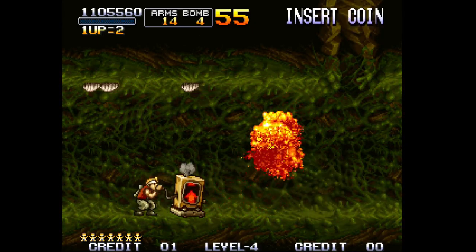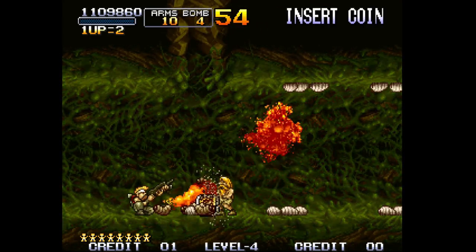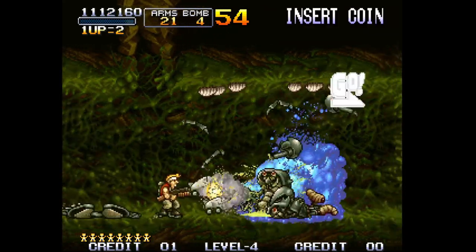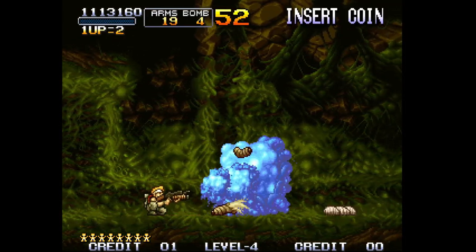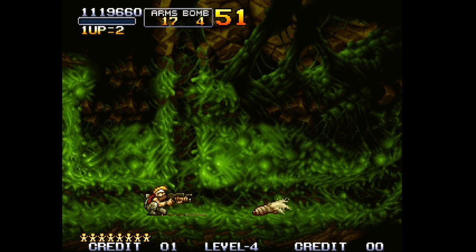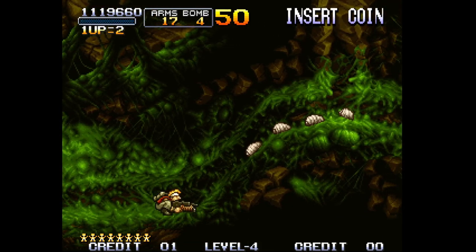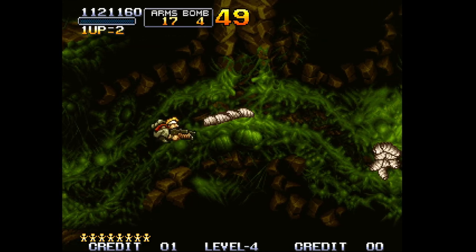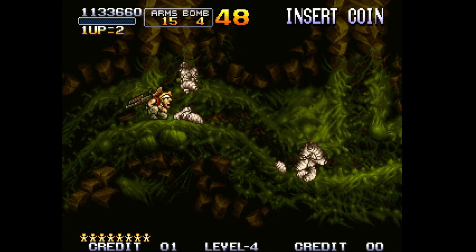Kill these crabs — they spawn left and right. The flame shot should take them out in one hit. Hit the iron lizard. You don't want to let these grubs get too close to you. If they do they'll kill you — they spit out a liquid and if it comes in contact with you, you die. They telegraph it so it's pretty easy to avoid.